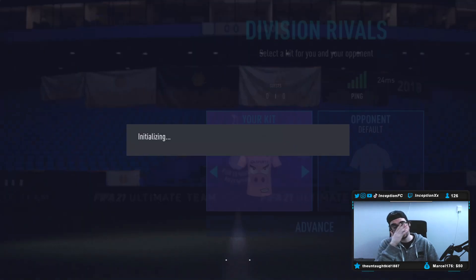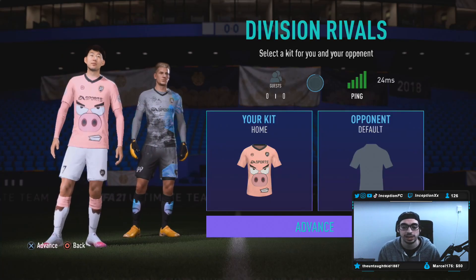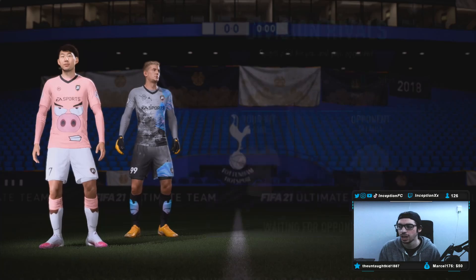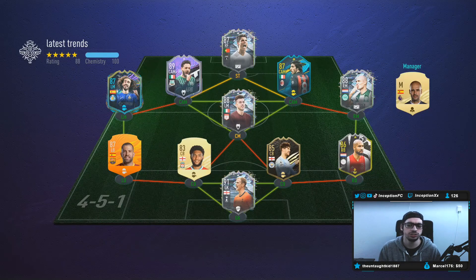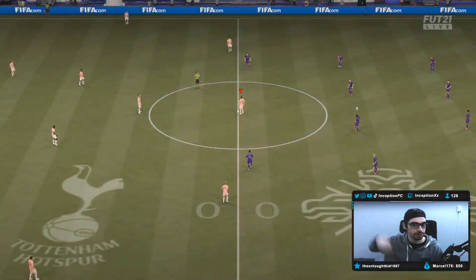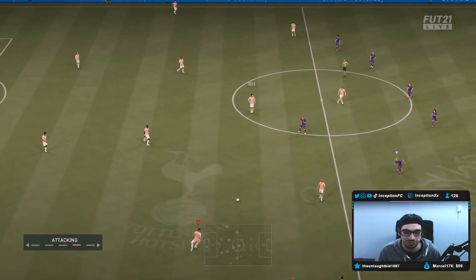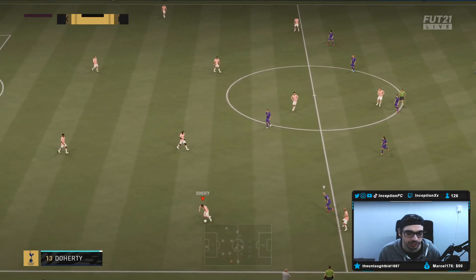I feel like dribbling stats like this — even if you have a card like this, maybe even on 7 chemistry as a center back, you're looking at someone really decent. I want to see what his body type is like in game. This is a cool team, actually. Love the links that he's working with. It's giving me back-in-the-day vibes, you know? I had this feeling of joy at the back of my head. All right, switch to the 4-1-2-1-2. Let's see what his dribbling is like.